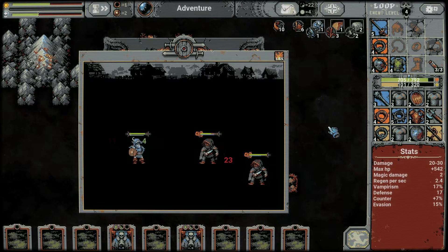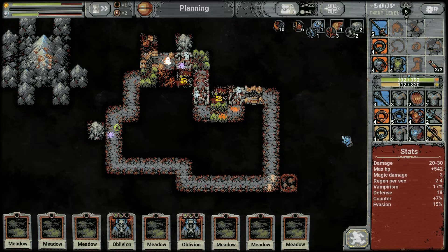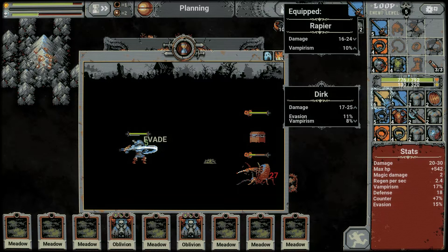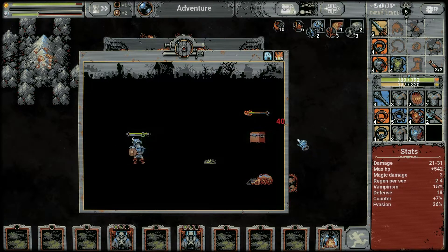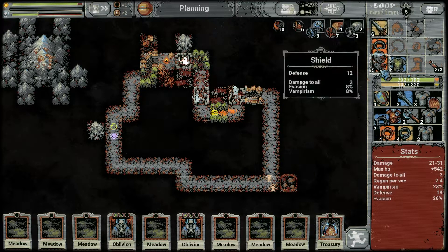Double bandit fight — they have a bit of evasion, 17 damage — a little nasty. Healed back to full. I think we're definitely going to do another loop — this weapon is good, we've upgraded to at least level 4 stuff. Oh — level 6 weapon! Basically a straight upgrade, vampirism slightly down but evasion is nice — more survivability, I'll take it. And there's our first treasury, finally! Do we need a shield? Damage to all and vampirism is quite nice — let's go with it. More defense and regen per second — survivability isn't the issue right now.